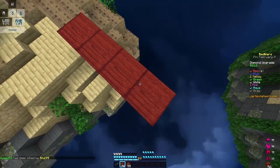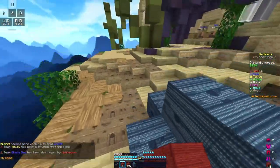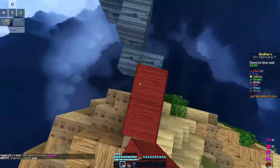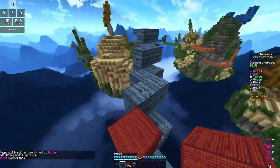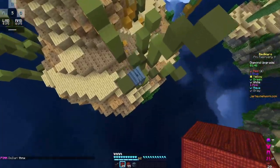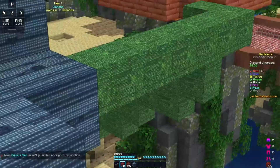All right, let's go over to our neighbor here. I should be there in a second. Yep, the wool's breaking. Why would you diagonal bridge on a map like this? I really don't get that. Hey, at least he got his bed. Oh, these tools are so hard to look at.